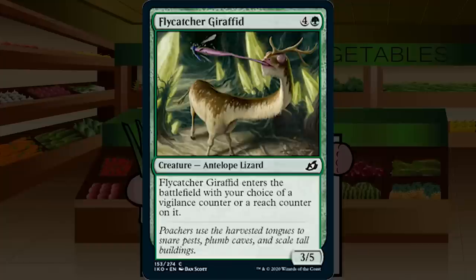Flycatcher Giraffid is 4G for a 3/5 common Antelope Lizard. It enters with your choice of a Vigilance counter or a Reach counter. Essentially a Mammoth Spider variant. At five mana it's not really the mutate platform you're looking for — you want one, two, and three drops for that. It seems like filler, and almost sideboard material if your opponent has a lot of flyers. D+ to C-.